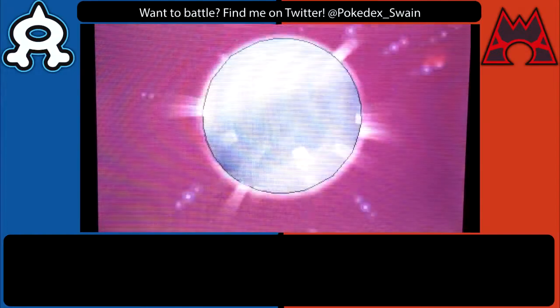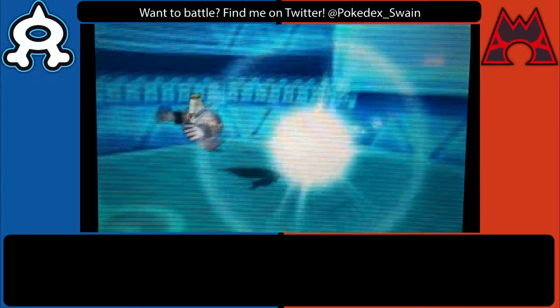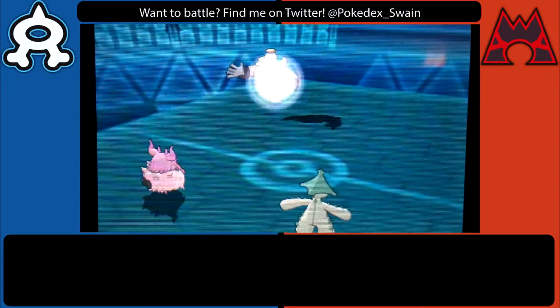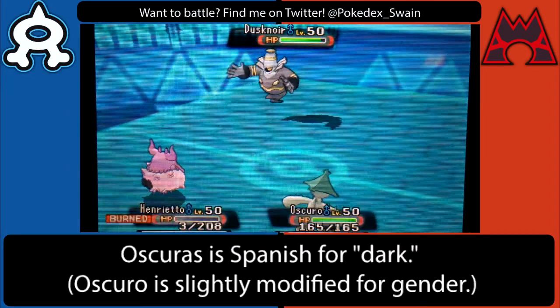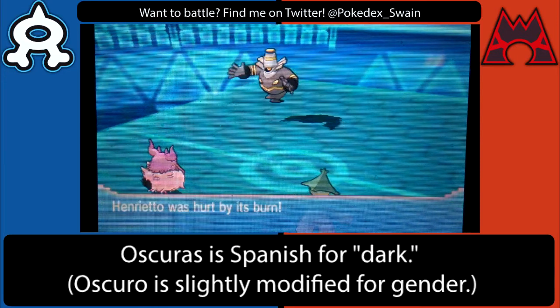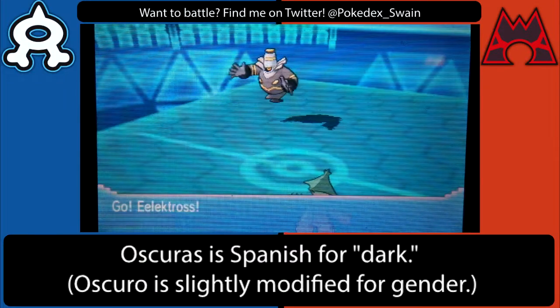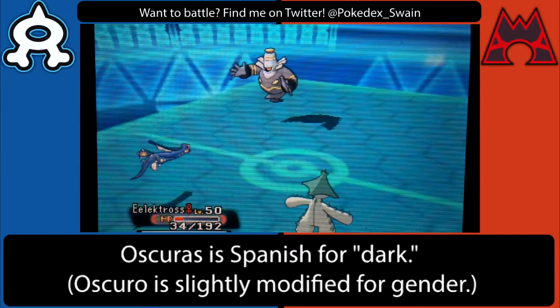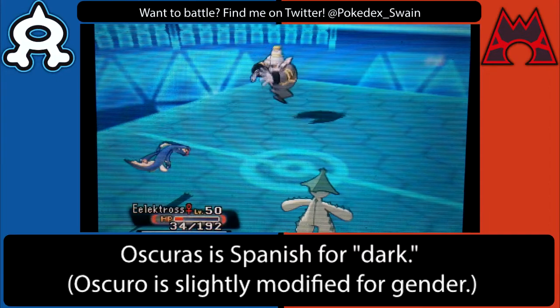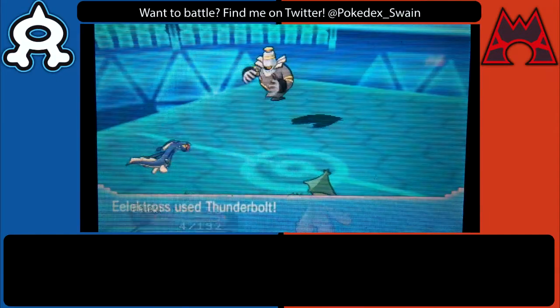Fortunately I was carrying a Sitrus Berry on Aromatisse, so when he wasn't focusing it and it got knocked down by burn, I was able to recover a lot of HP. That means not only can I pick up the KO on Staraptor, but also — because last turn I was able to set back up trick room a second time — it's now down to just his Dusknoir versus my Cacturn and Electros that I saved from earlier.